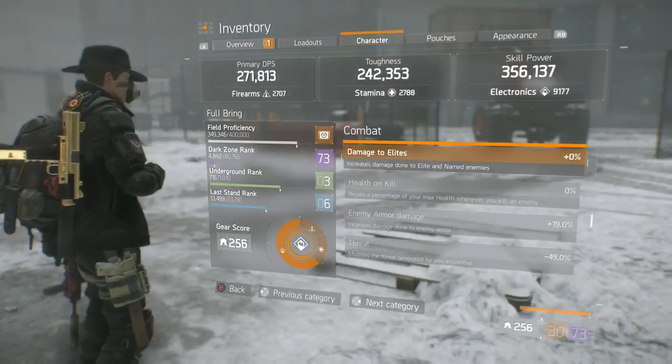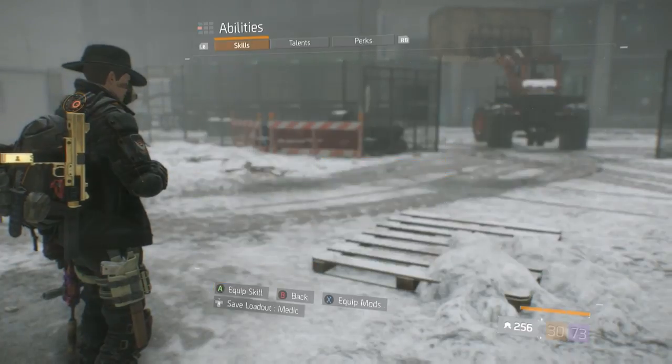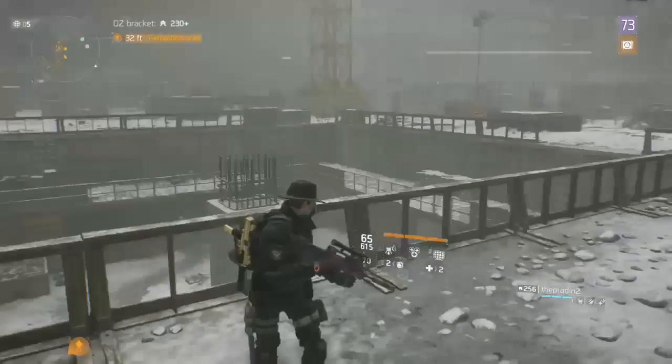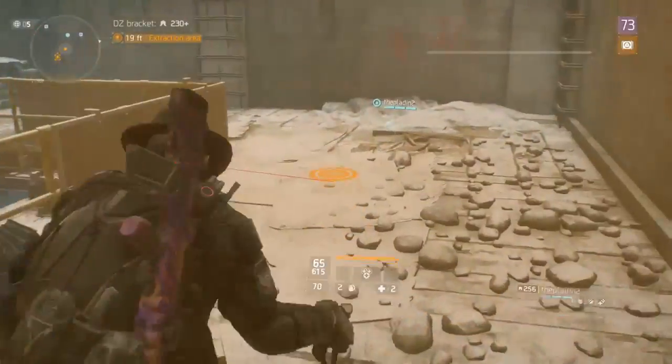So, just showing you my build so that you know my skill power and my skill haste. Because once you first start doing it, you might want high skill power and skill haste so that you can do it a couple times. You're going to want to have the extension and the disruptor.